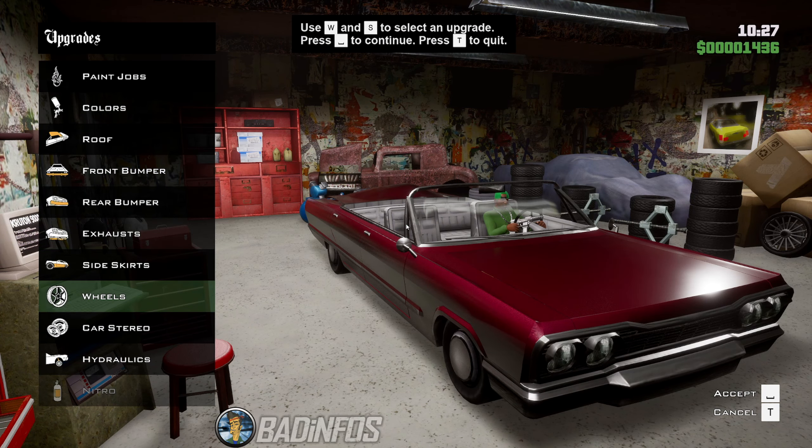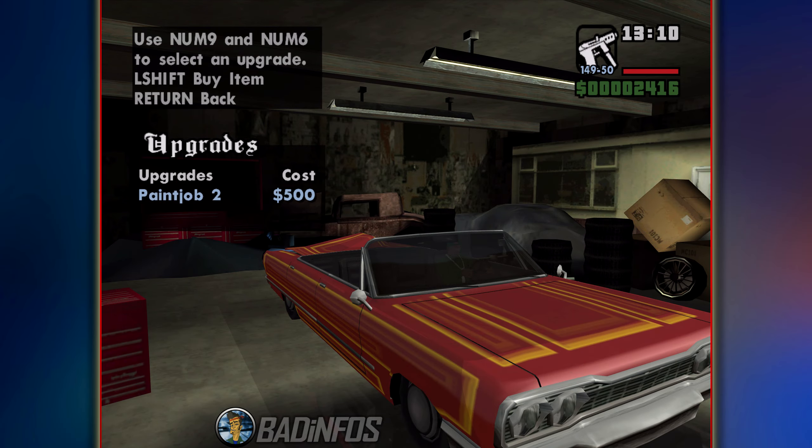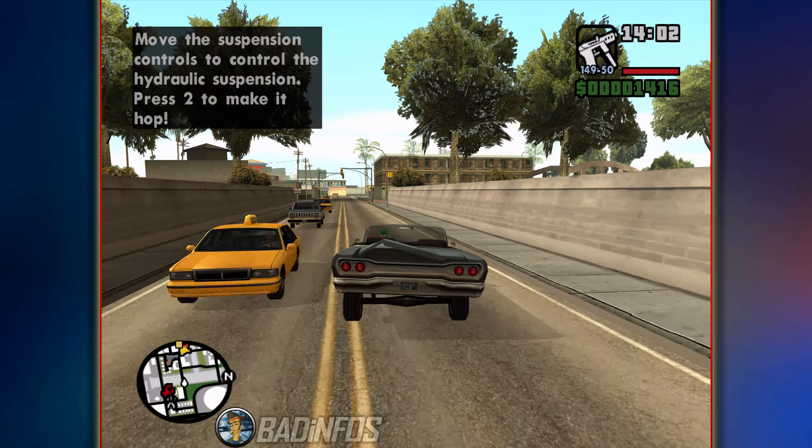The only big positive is how rims are displayed. Now you get a small icon showing how a certain rim would look on your car. In the original you have to select it and then see what you have. Now let's talk about Hydraulics.